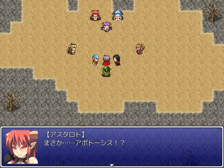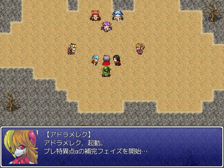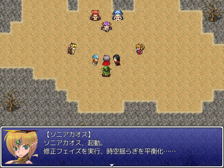No way — Apoptosis, and XX types — two of the strongest rank. We only killed one person. Why are these kinds popping out? Adromelek, activate. Commencing pre-singularity alpha's complement phase. Sonya Chaos, activate. Executed correction phase. Equalizing time-space tremors. Fun fact — this thing announces her name here, and a few years later Karen would name her daughter after her. Weird, huh?